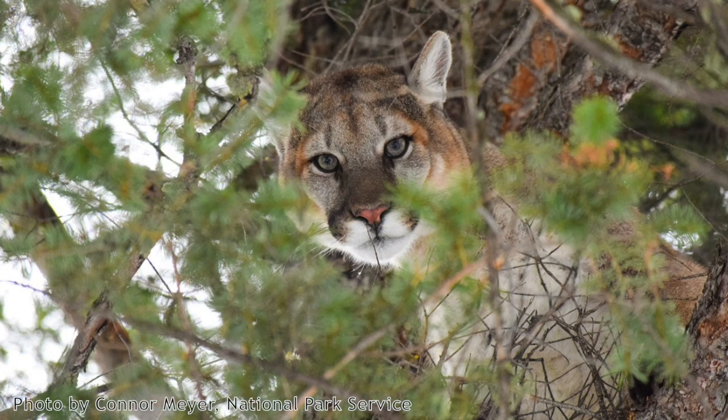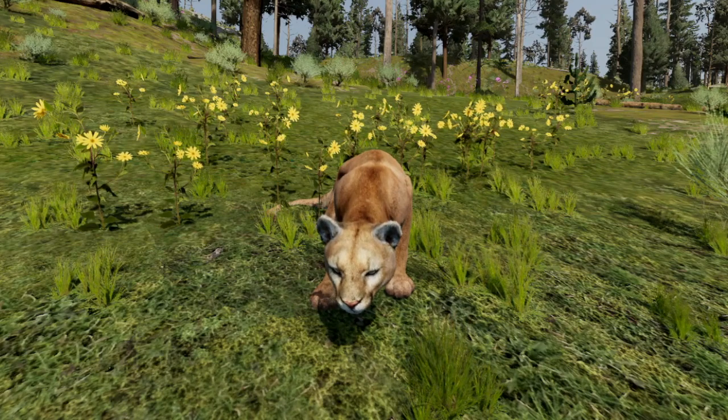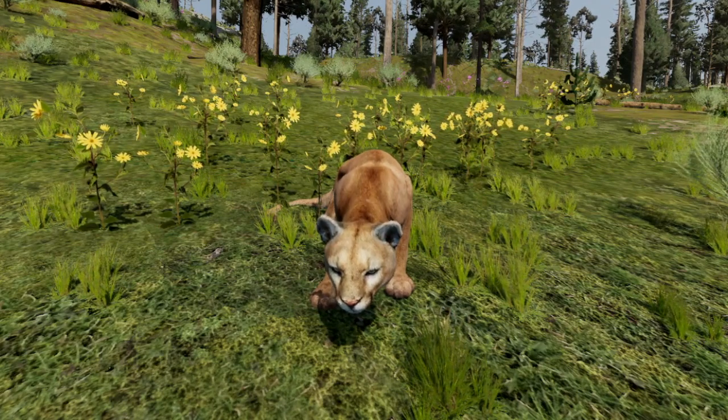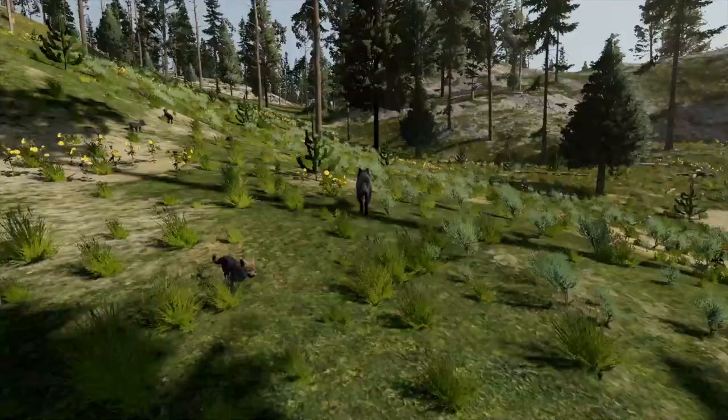Cougars are ambush predators, so they don't just come blasting in full speed and try to grab a pup. They'll come in and hunker down at some distance and wait — sometimes wait and wait — for a pup to come near them, close enough so in a quick dash they can swoop it up and get out of there fast before they're in danger.